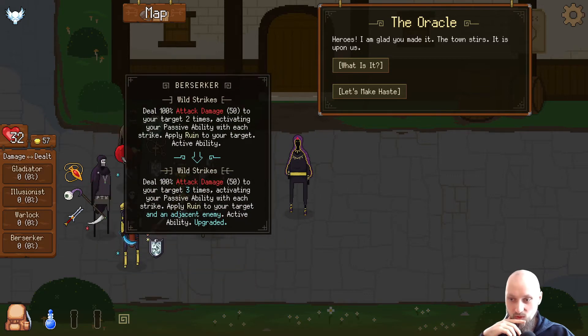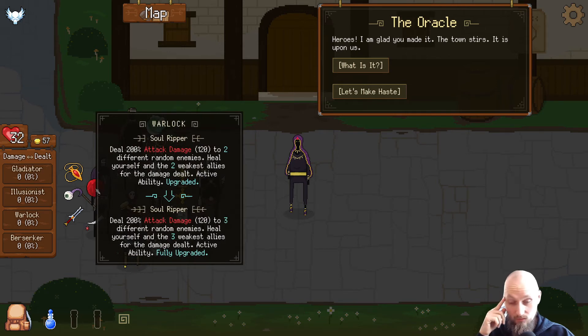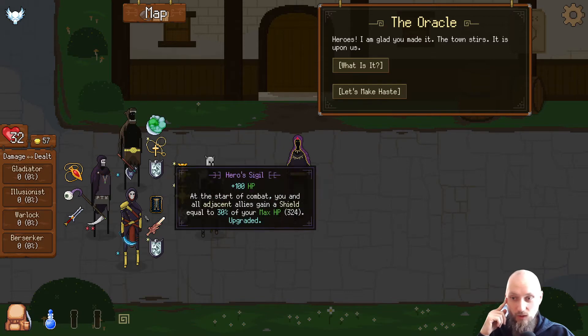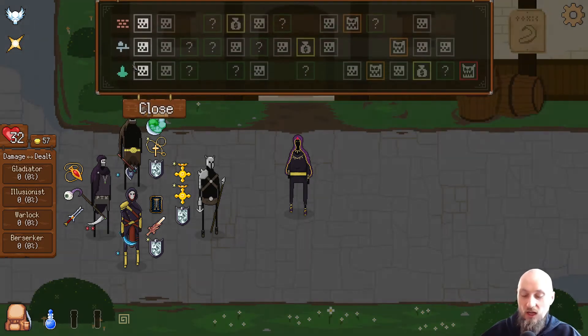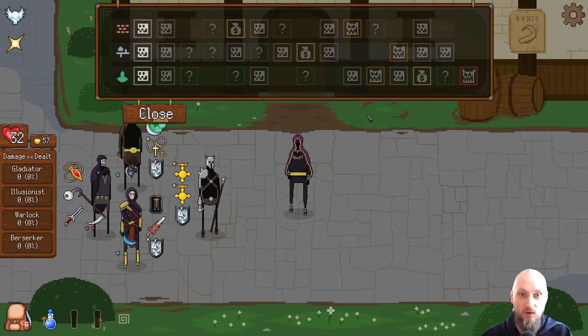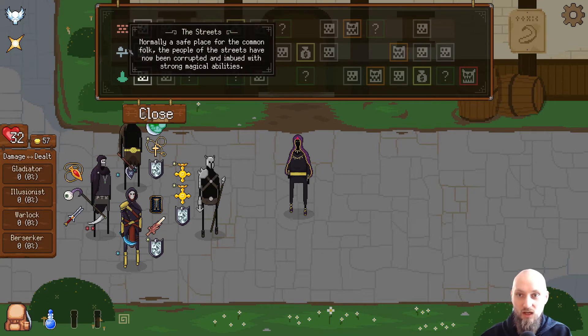It's either gonna be the Warlock or the Berserker — I feel like going Warlock again here because he also got the symbiote. Let's do it. Okay, I think we're ready. Gain two potion slots. All heroes steal 20 piercing damage to attackers. Elites always drop items. Healing received by all heroes is increased by 200%. We got both the Berserker and the Warlock doing a pretty good amount of healing now.